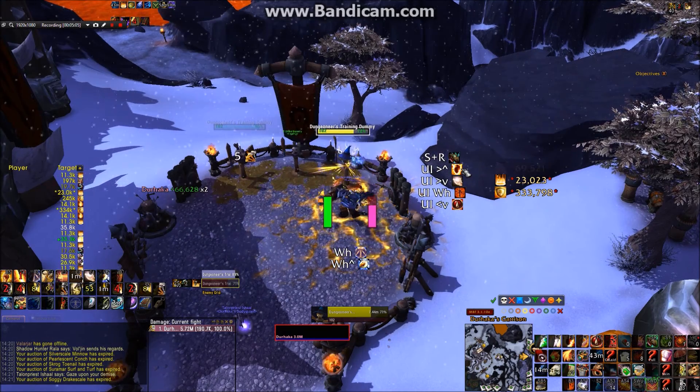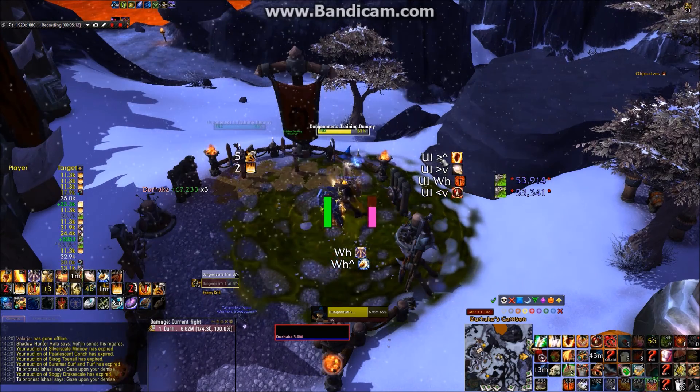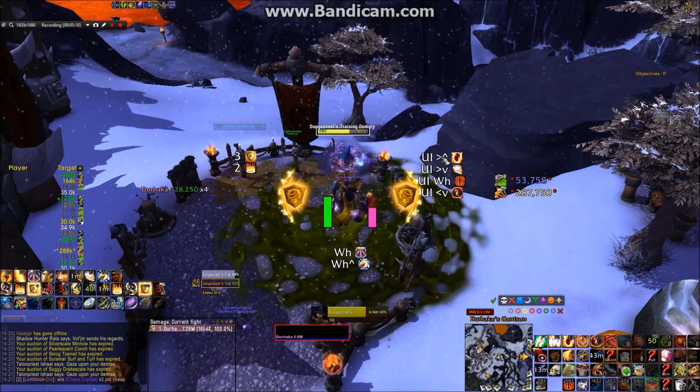Now let's try some of these defensive abilities. At the top here is my trinket use. The 'S' in the keybind represents the Shift button. The 'UI' on the keybind indicates that I need to mouseover the player UI in order to cast the spell.